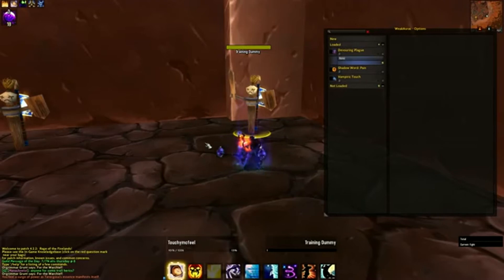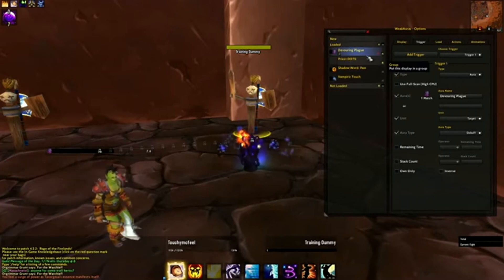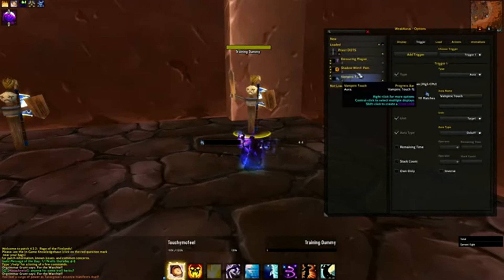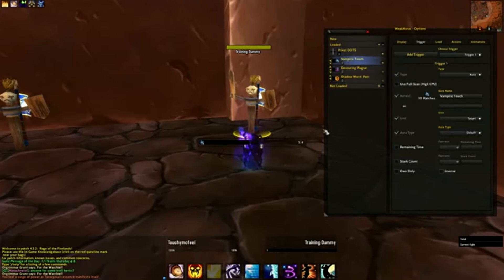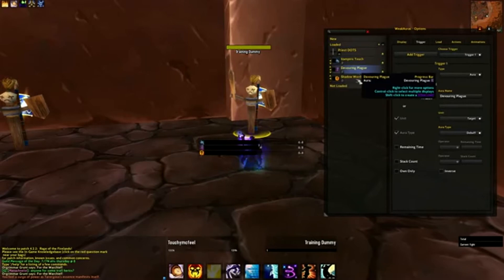I'm going to start by giving this a name — let's call it Priest Dots. By default a group is empty, and you fill it with auras by clicking on this little arrow and then clicking on the group. So I'm going to put all of these into there. You can see there's a little plus that shows the auras in the group, and there are up and down arrows that you can use to sort and order these. If you want to move something out of the group, you can push the ungroup back arrow. I think I'll put Vampiric Touch as the highest in the list. When you click on the view, you can see they all get displayed, and they still work independently as if they were in the regular list.